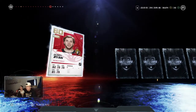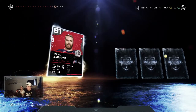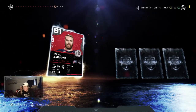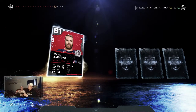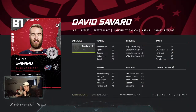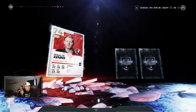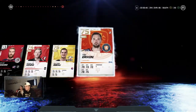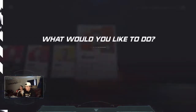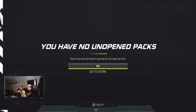Bobby Ryan — you know the story about Bobby Ryan? No. Another grit player: David Savard. Let's check out his stats — his speed is 81, which is pretty bad, so we're just going to keep going. And that is all of our packs.